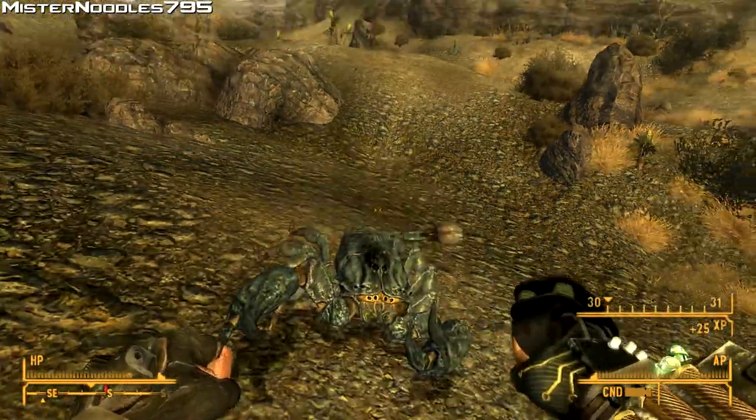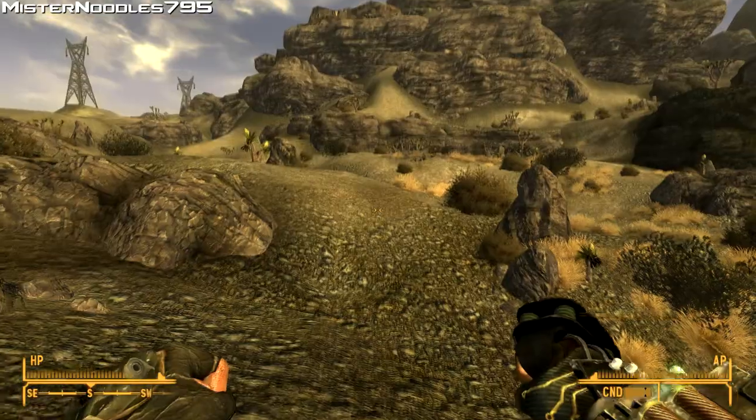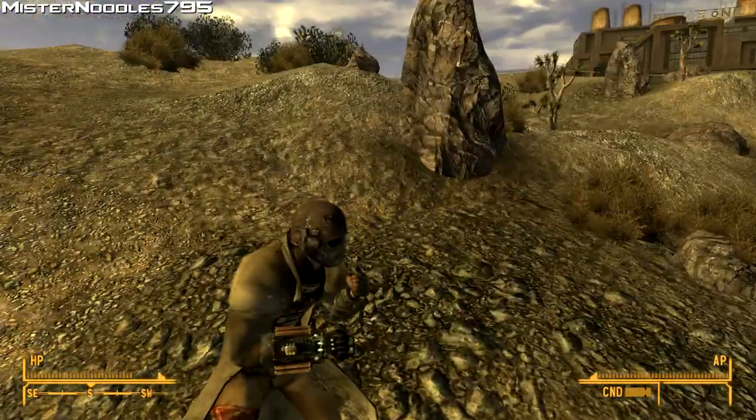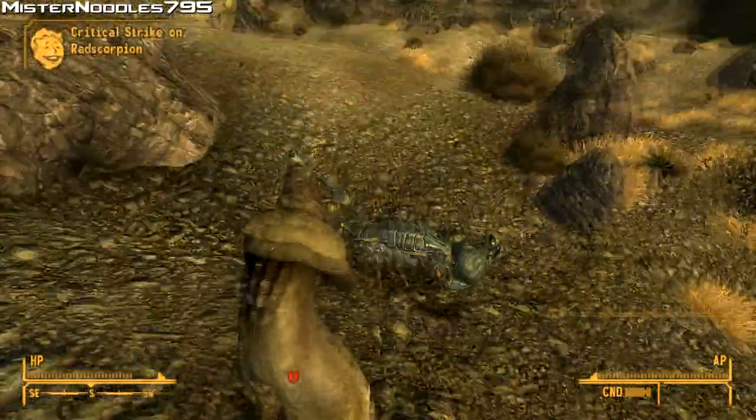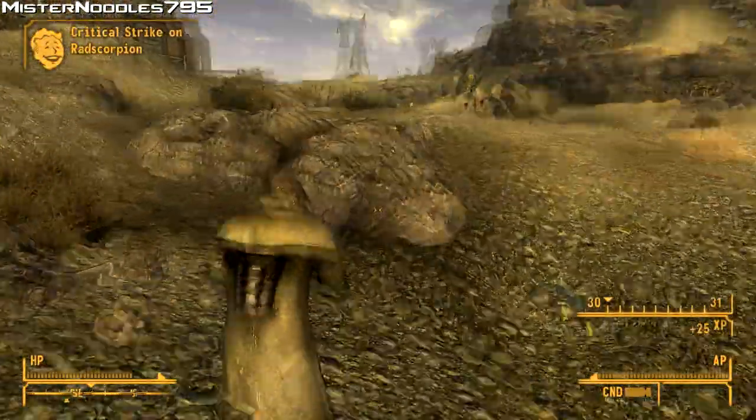I don't know why they decided to make unique weapons weaker in that regard. You can see an energy cell on it, but it does not require ammo - it's just part of the design, probably because it uses the battery to charge the electrical.